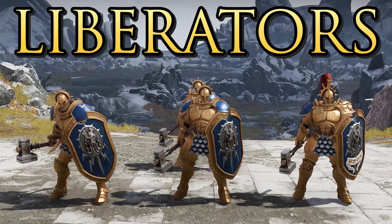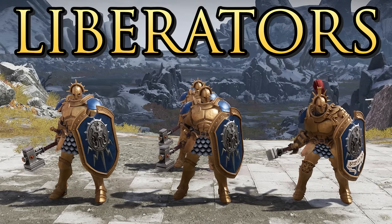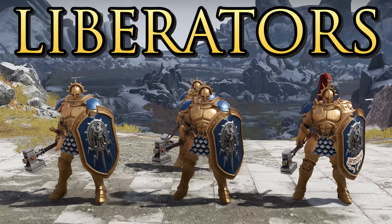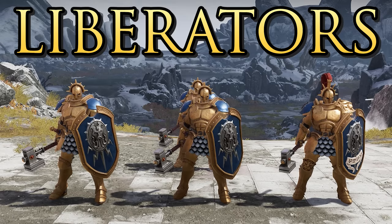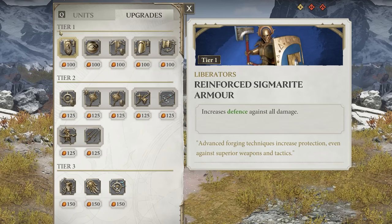Your tier 1 infantry are the Liberators — good tanky boys for holding your position. Not fantastic damage dealers but a solid low-tier infantry, especially because they have Sigmar's Aegis, a defensive ability that gives them a shield and armor for 30 seconds. They can be upgraded early to increase defense against all damage, making them even more tanky — a great choice if you want them as a staple of your army.